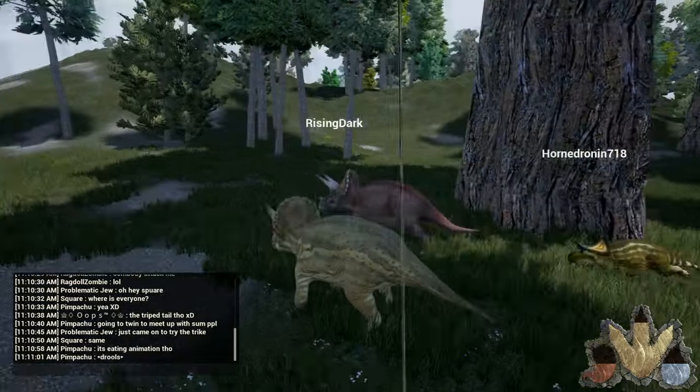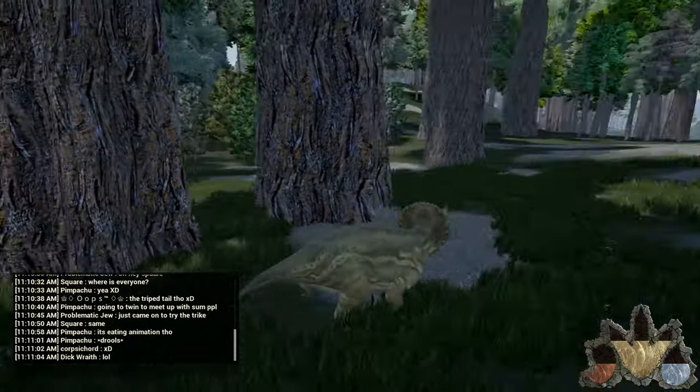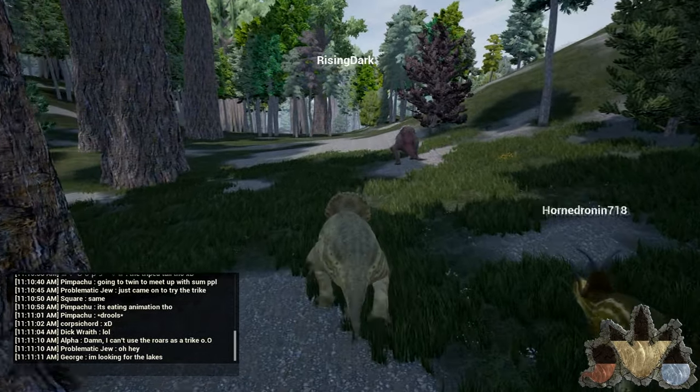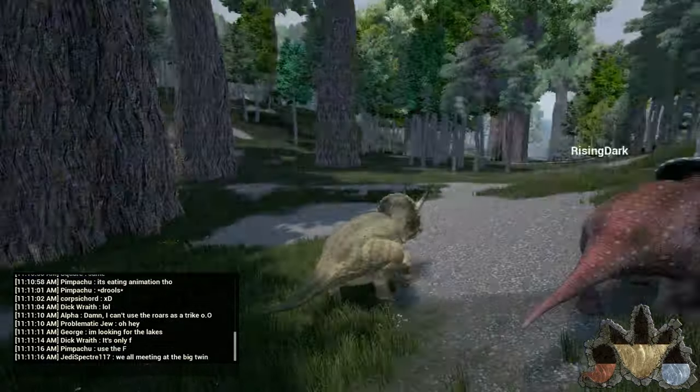So I should show you the different attacks. We've got like this jumping swinging head attack like that. And we also have kind of like a general head toss attack. Your stamina, your food and your water is all in the bottom right-hand corner, and it's very easy to see and locate now, which really, really helps.